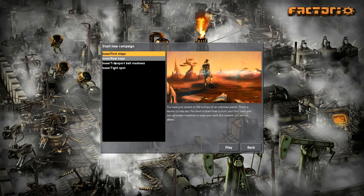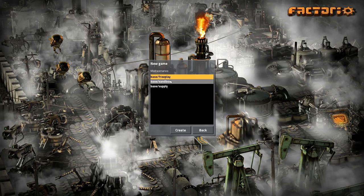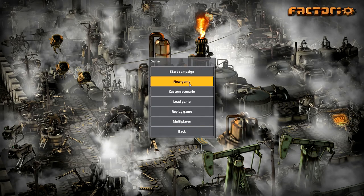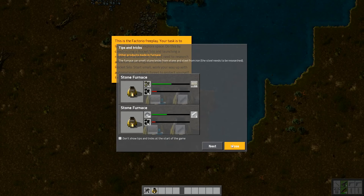I've done the campaign, which is basically just to show you how to work things and figure it out, so I'm not going to do that again. I'll go for a standard game. You can set all of this — terrain, iron ore, and all the rest of it. I'm not going to do peaceful mode; I'm going in with nasty things attacking me as normal.